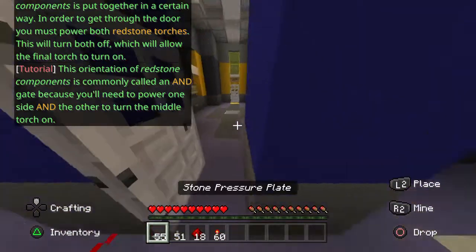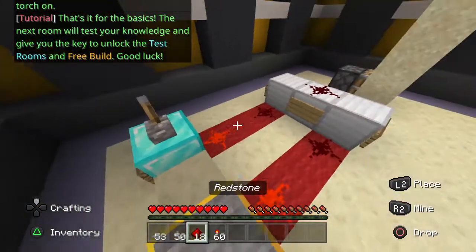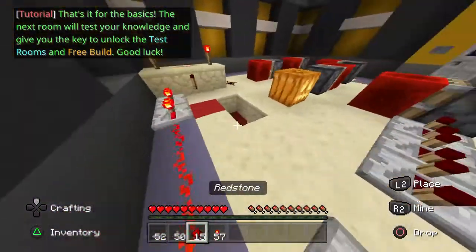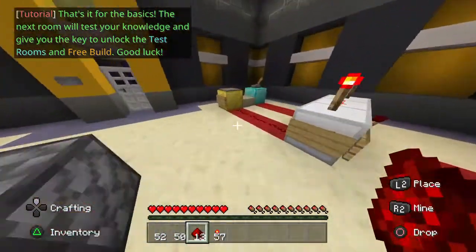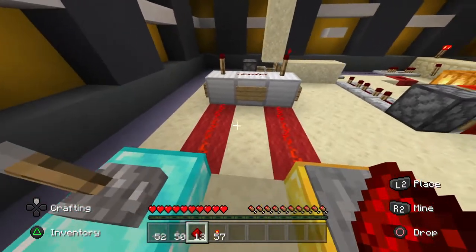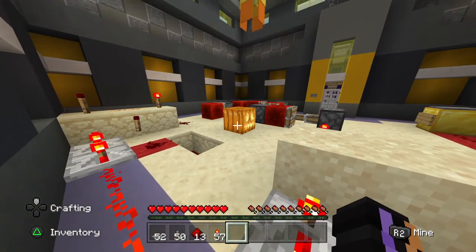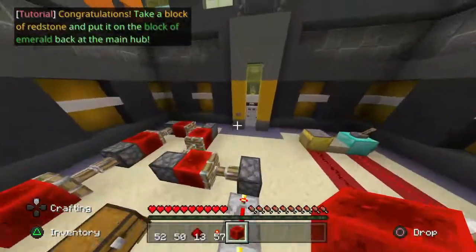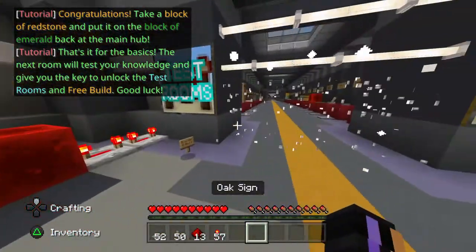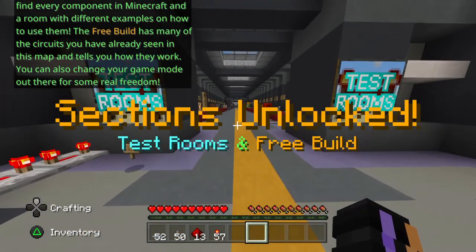Put together a station on redstone plates — this is commonly called an AND gate. And that's it for the lesson. You'll need to power the next room. Your knowledge will allow you to turn it on and free build. Good luck! Congratulations! Take a block of redstone and put it on the block of emerald back at the main hub. In the test rooms, you'll find every component in Minecraft and a room.